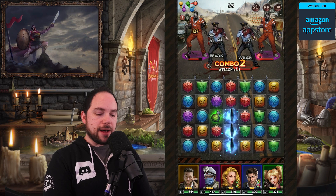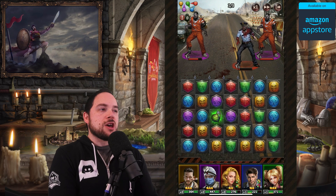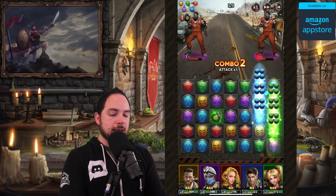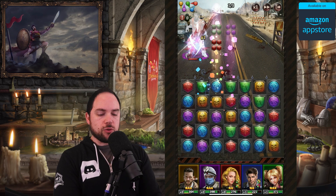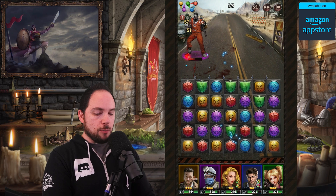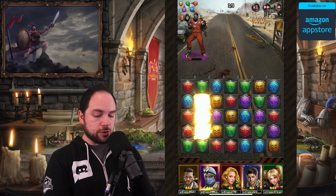When you match, it triggers an attack. Some attacks are weak and some are strong, because there are colors that counter each other, shown in the upper left. In the early levels you can smash through pretty easily, and you don't have to be exceptional to get good combos — it's pretty satisfying when you combo out. There are also special items like grenades that destroy nearby tiles and power up your heroes. Once hero bars are full, they use their special ability. There's also a turn counter showing when the enemy will attack.